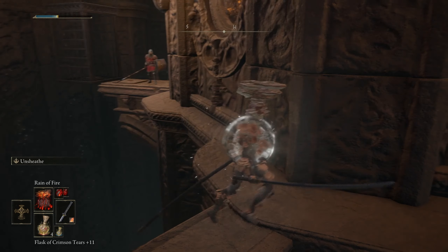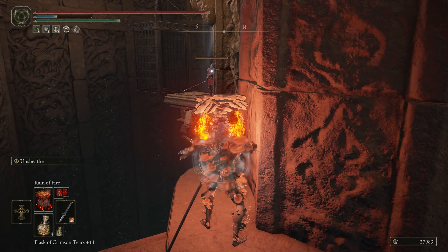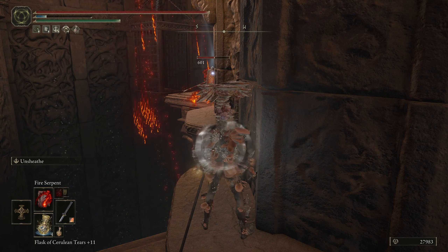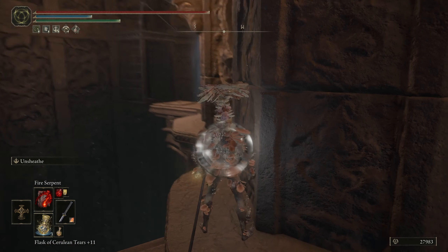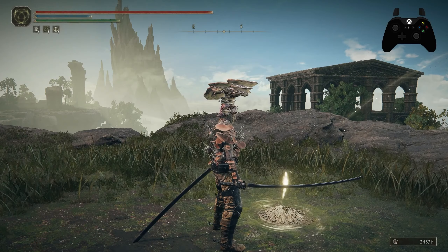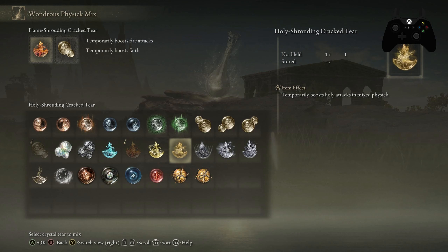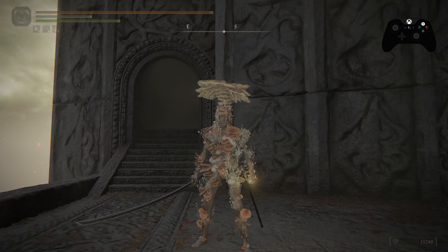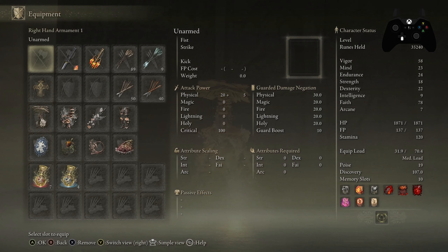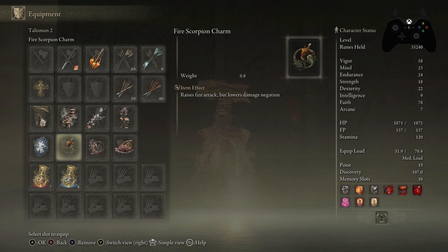The best thing about fire is you don't need any other stats for it. The holy version, you want to put some Intelligence points in, because many holy spells require Intelligence — so the holy version would probably be better at a higher level. For talismans, just match up the fire scorpion to the fire build and the holy scorpion to the holy build. We also have Wondrous Physick we can use for holy or fire damage — just match those up. Regardless of what build you go for, you still want that 80 Faith as a core stat.